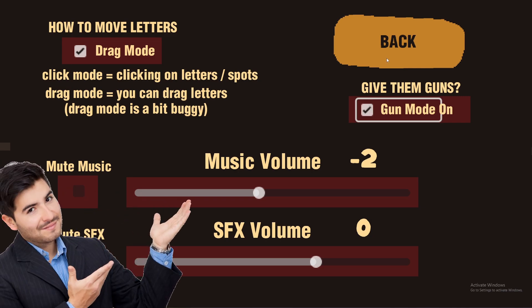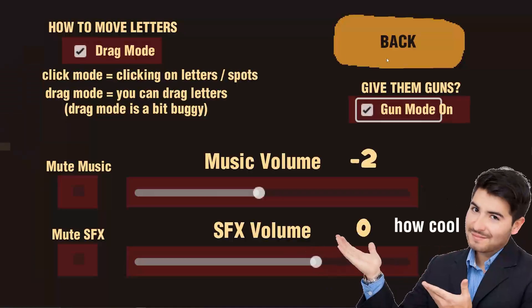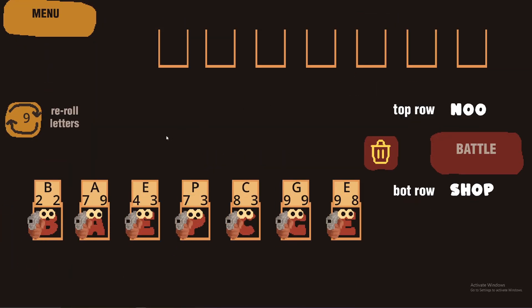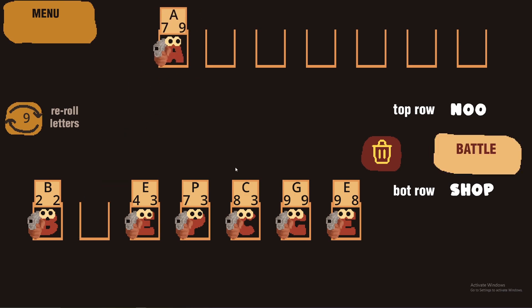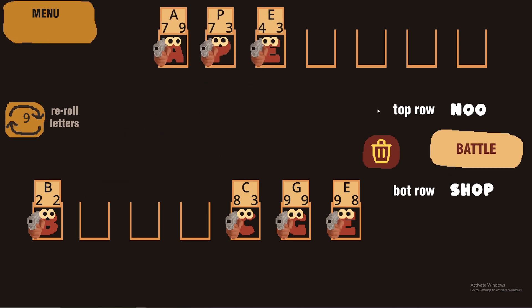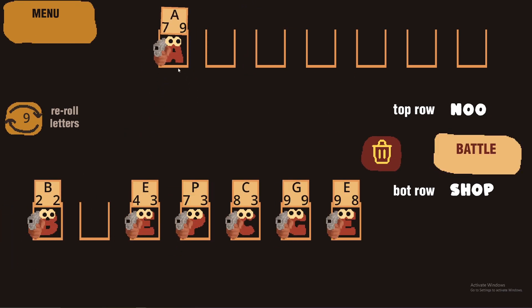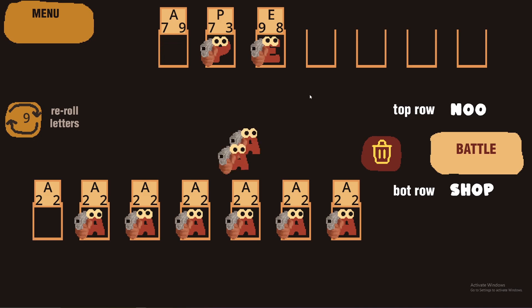You can also see the settings menu I made — how cool. I added SFX and music volume settings, plus some neat little sound effects and a music track. There are swooshes when letters move, and little meat slaps and grunts when they hit each other in battle.